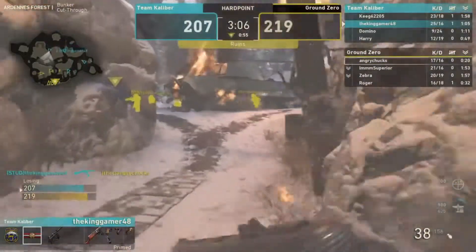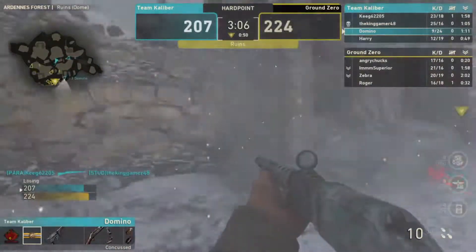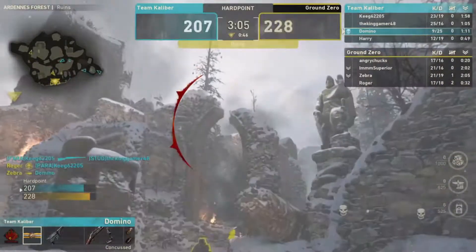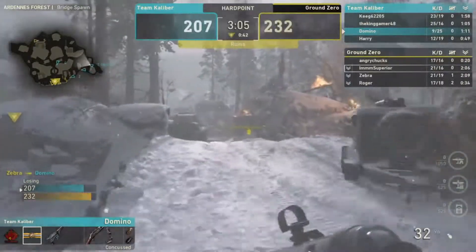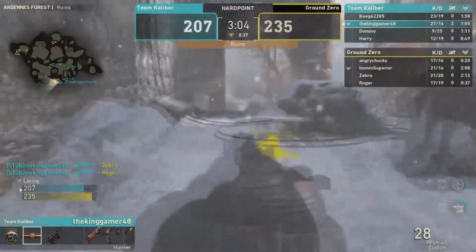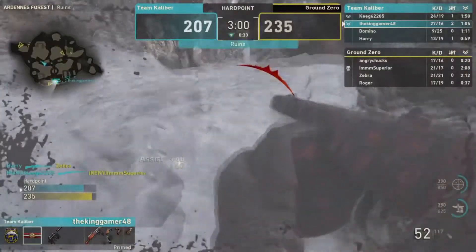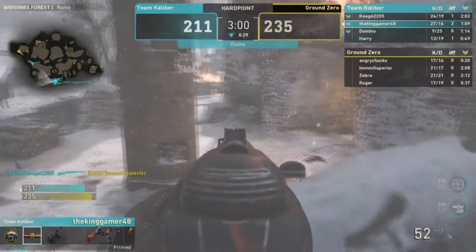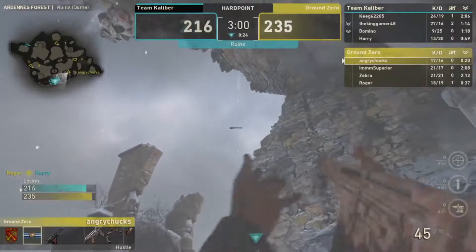This game is coming down to the wire. Domino pushes forward with a nade but finds nothing. Parasite team-kills Study, but Roger and Zebra pick it up. They could win off this hill — they just have to hold it. Study goes for a two-piece looking for Kenny. Parasite finds it. Ground Zero needs one break to win.